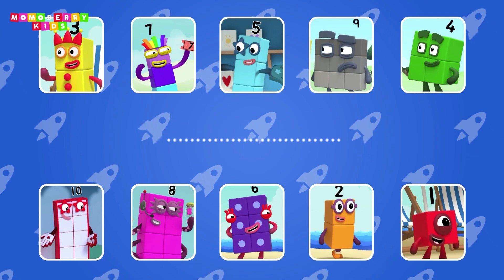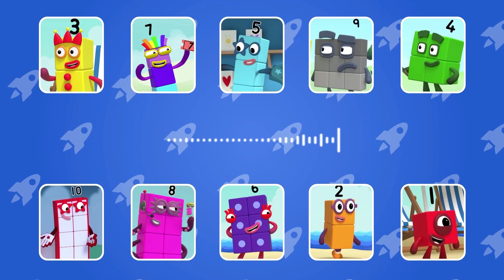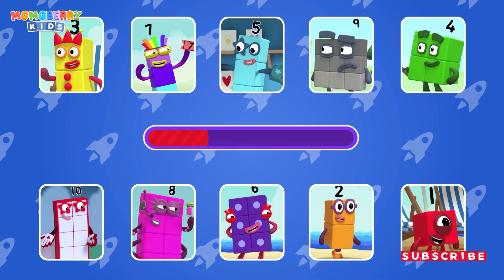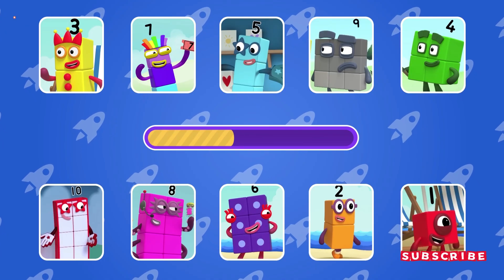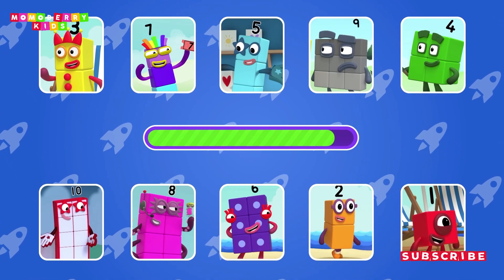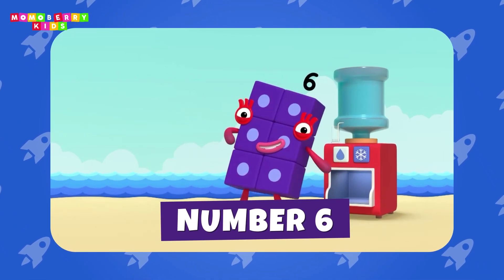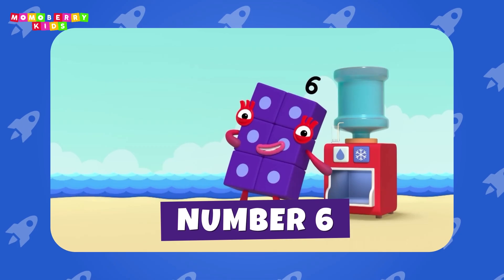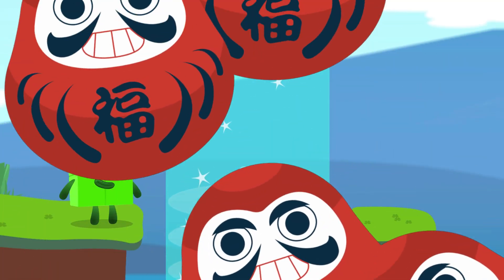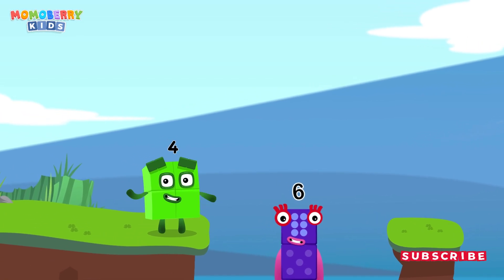Guess the number block's voice. Here's my advice: to make it fair, just use my dice! Number 6! Here's my advice: to make it fair, just use my dice! I am 6 in the mix! That was tricky!